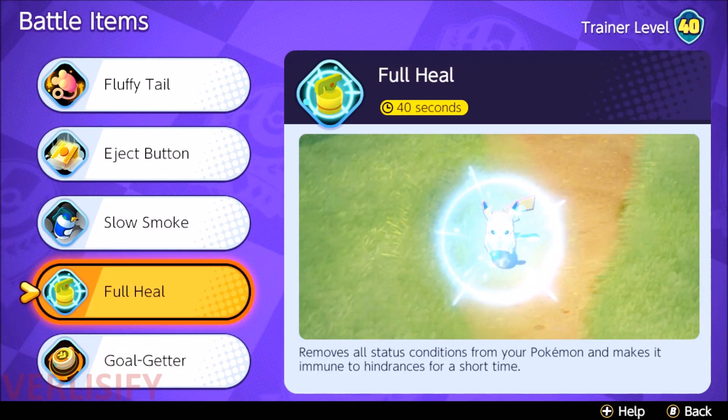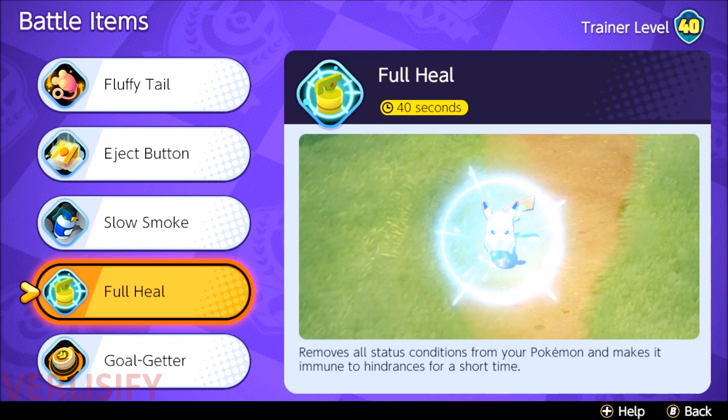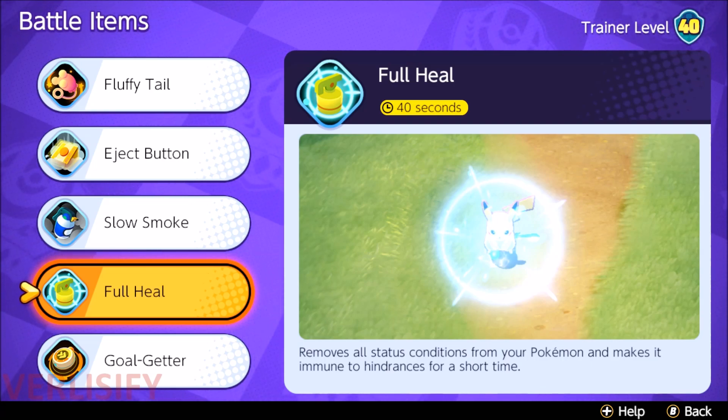You pop full heal, and then the Alolan Ninetales trying to get you caught out — you just kick it to death. Or the Snorlax that's jumping on you — you get to walk away, then kick it to death. Or you run through the block, get a good position on the enemy's carry, and kick them to death. Full heal lets you get into position, and also means your Unite move probably isn't going to get cancelled by stray CC. By using full heal to soak crowd control cooldowns, they're not going to have it for a few more seconds — so you get a lot more usability out of full heal.